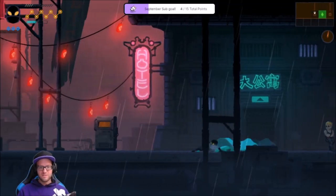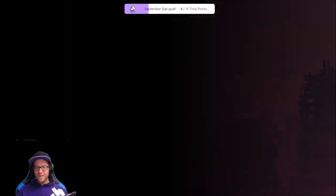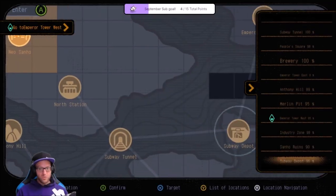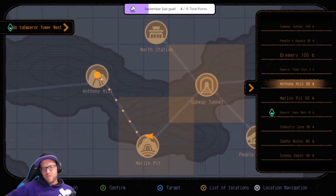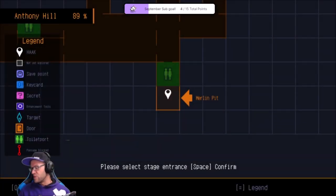Let's get out of here. Sliding in style. 90% pull. Dude, there's not a lot with lore anymore. Let's go to Anthony Hill — there's still some stuff that I need to find in that zone. But Emperor Tower is coming, chat. It's almost done.